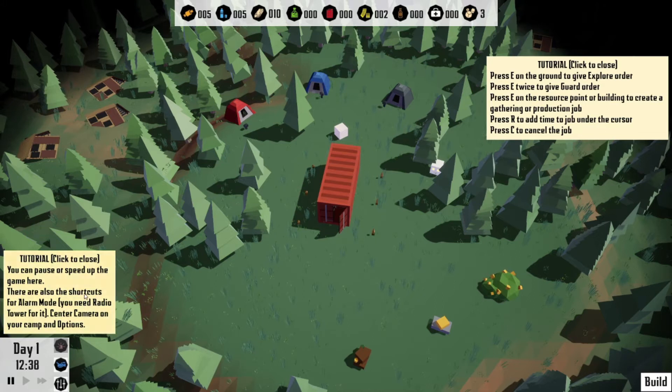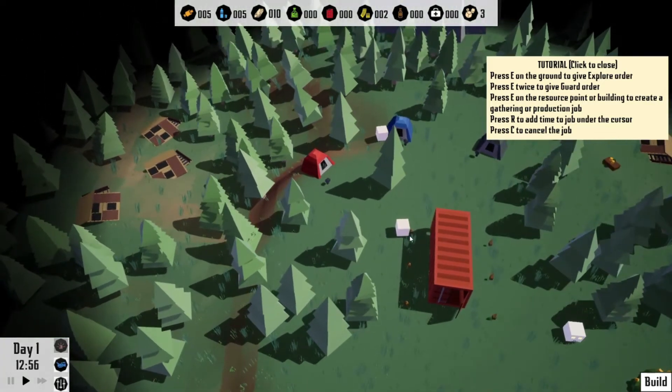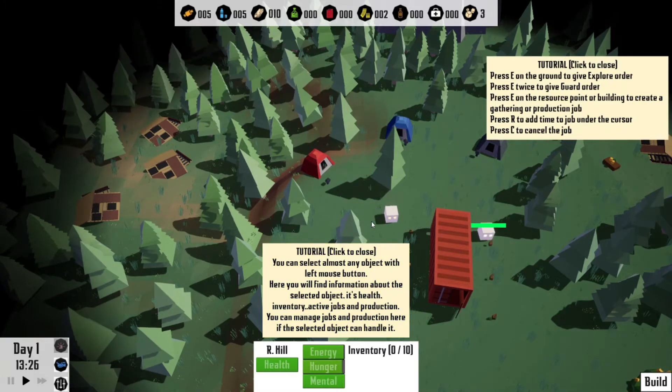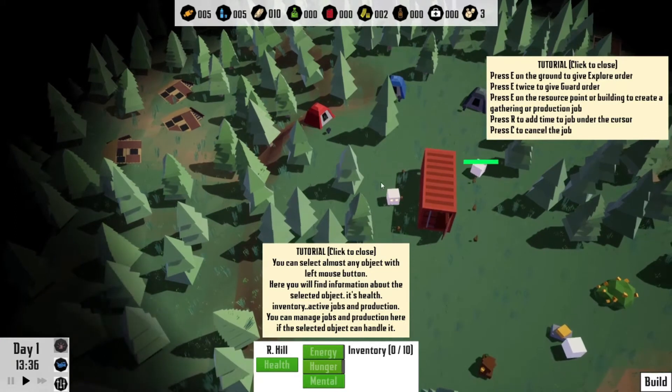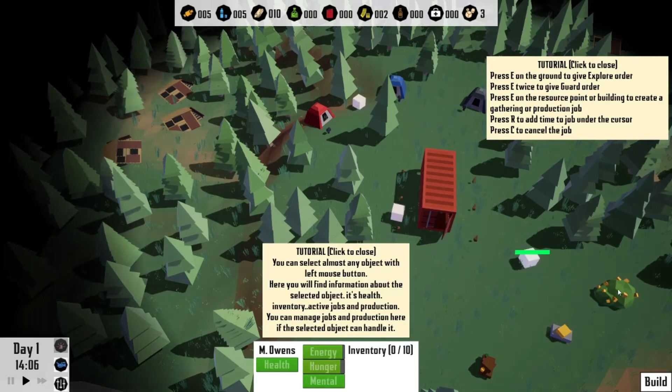Okay, so it's day one, 12:38. There are also shortcuts for alarm mode — you need a radio tower for that, center camera on your camp, and options. So I guess I need to tell you: you can select almost any object with the left mouse button. Here you'll find information about the selected object — its health, inventory, and active jobs. So if I can tell you to go collect wood or go collect berries...